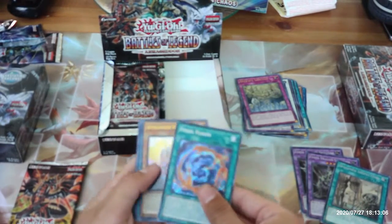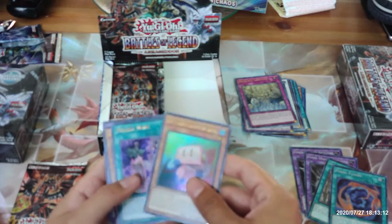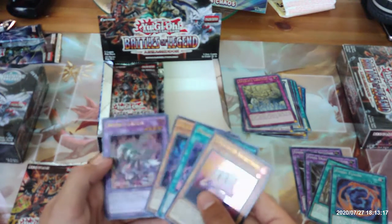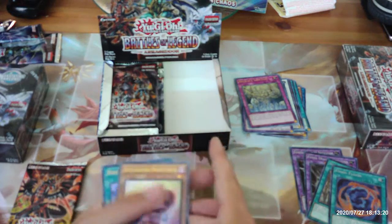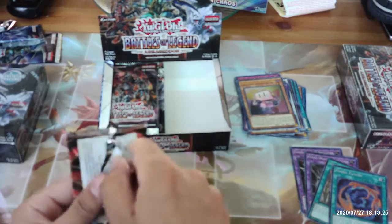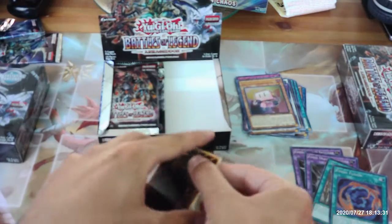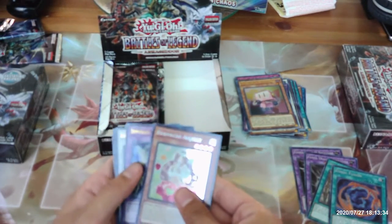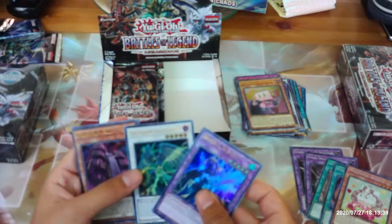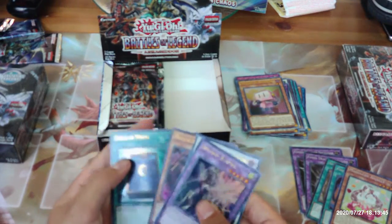We got our first copy of Fossil Fusion, Appliancer Socket Roll, Psychic Wave, Galaxy Worm, and Invoked Kalaga. Then a Majolce Angelly, Invoked Raiden, Assault Blackwing Sohaya the Rainstorm, Numeron Wall, and Book of Moon.